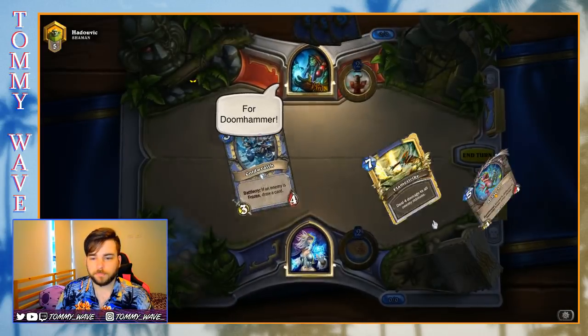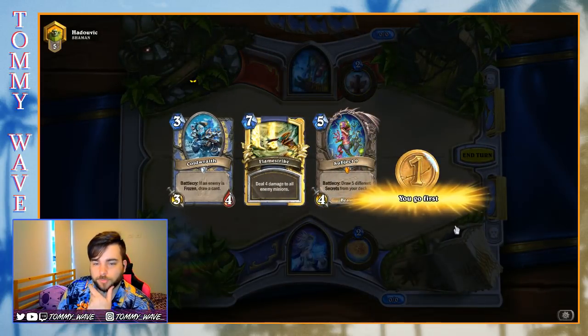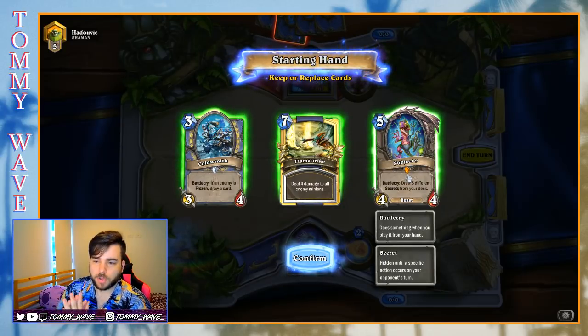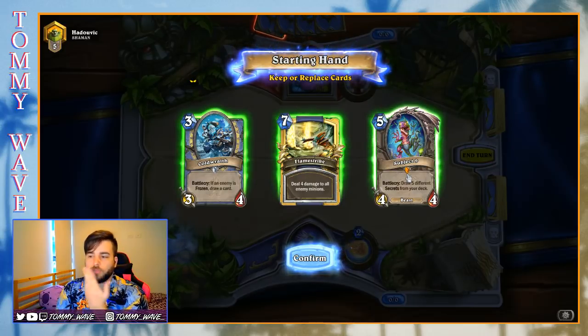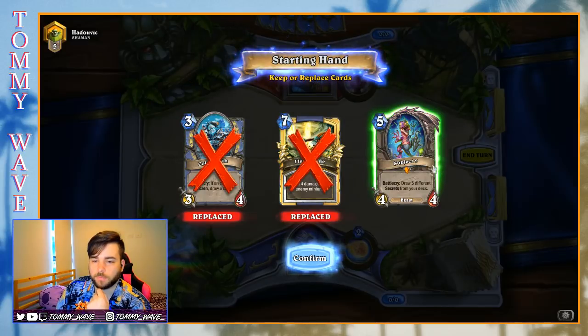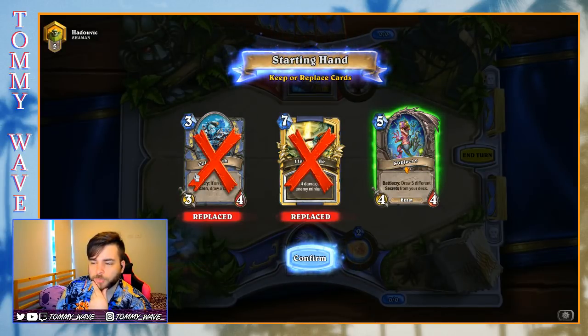Okay, here against the Shaman, playing with the Odd Secret Mage. So I feel like we should definitely keep Subject 9. It might be especially useful if we're against even Shaman — it could give us the resources to push through in those middle to late turns. Even against Shudderwok, it could allow us to try and close out the game earlier. I think we should probably mulligan for our Mana Worms and Secret Keepers.